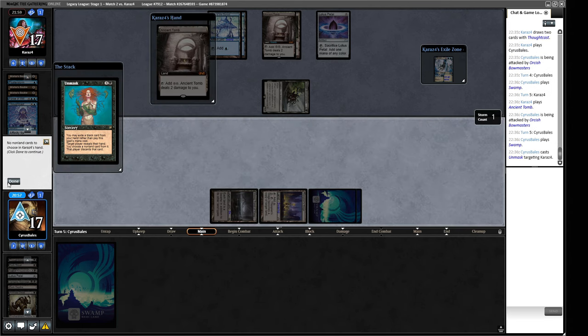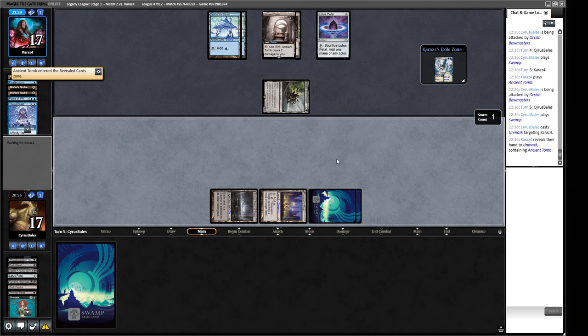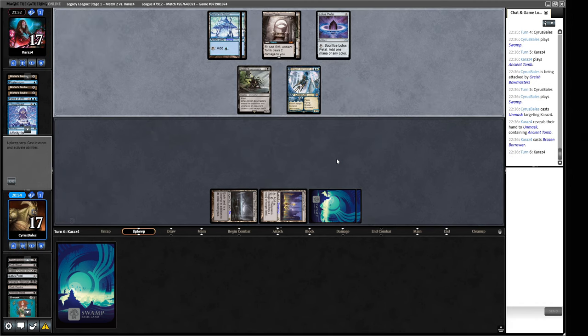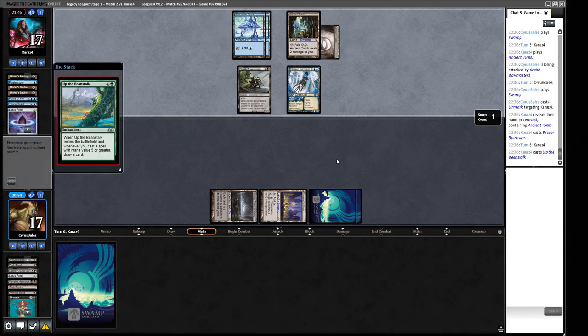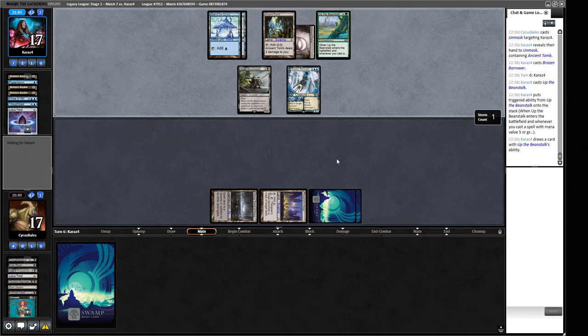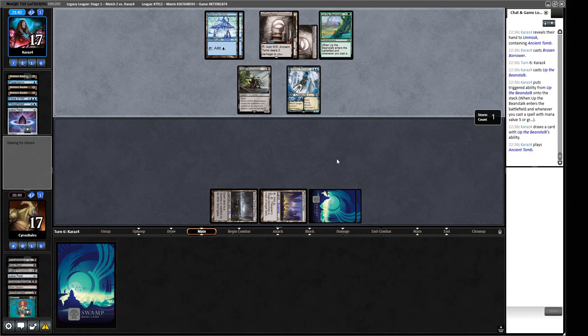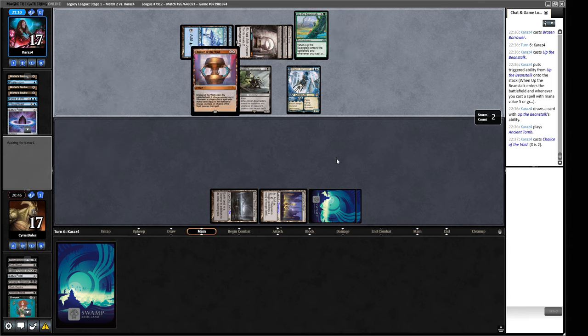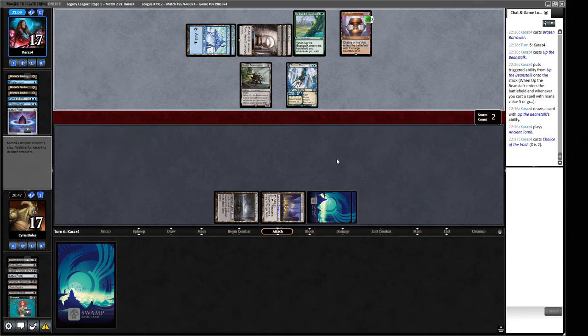Just an Ancient Tomb - they don't have any action. It's just down to this lowly Brazen Borrower and Orcish Bowmasters, so that is four damage a turn - this is going to shut off Reanimate lines relatively quickly. Up the Beanstalk - pretty good. They only have two artifacts but these Ancient Tombs can tap for a bunch to make a Thought Monitor. Feels like a Thought Monitor maybe. A Chalice of the Void where X equals two - okay, so no more Reanimates apart from Reanimate itself.